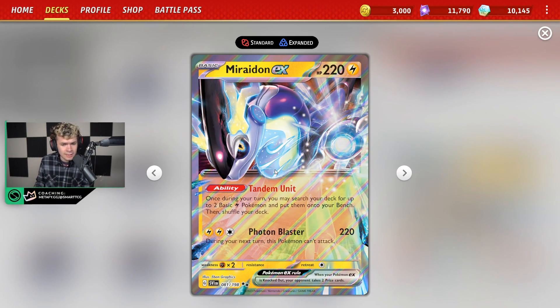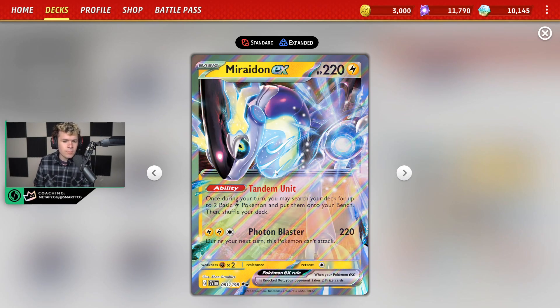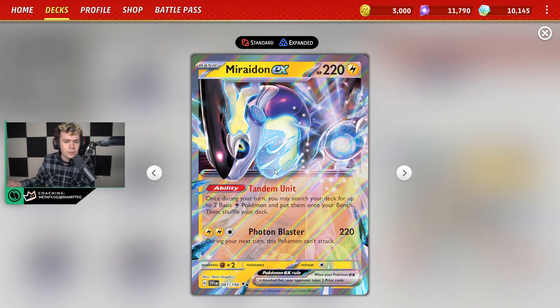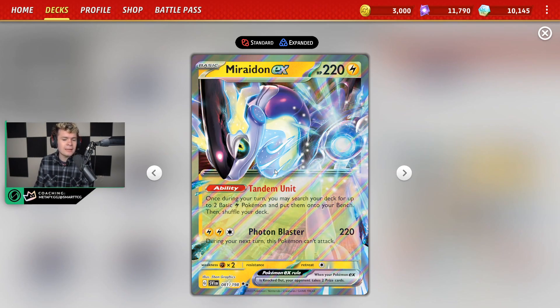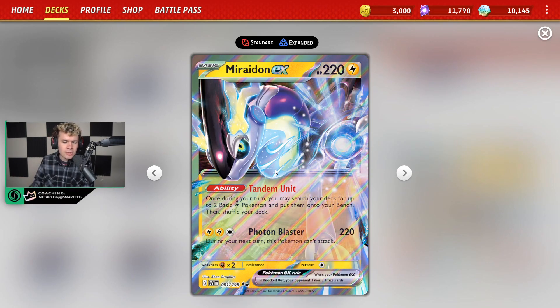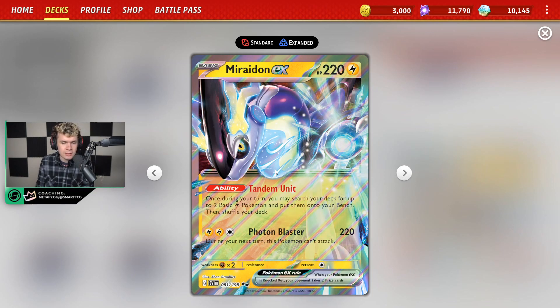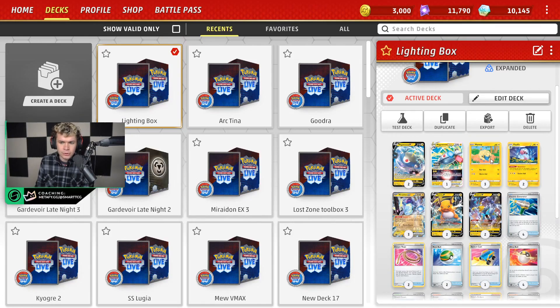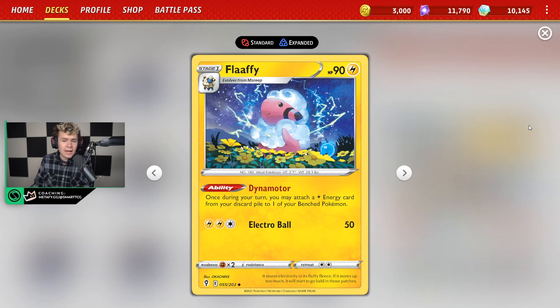We have Tandem Unit here, one of the most powerful abilities put on a Pokémon. It reads: once per turn, you may search your deck for up to two basic lightning Pokémon and put them onto your bench, then shuffle your deck. Photon Blaster dealing 220 damage is relatively respectable as well, being able to two-shot most big Pokémon and one-shot a lot of the smaller V's or EX's. Pretty respectable there for sure.